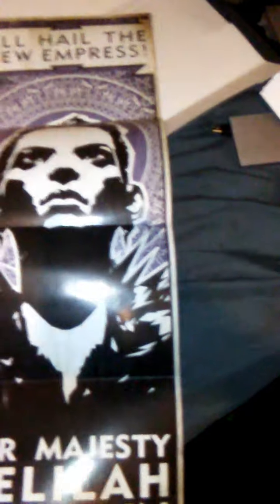So let's open this bad boy up. First thing we have here is a double-sided poster. On this half we have a poster of the queen who was, I believe, assassinated in the first Dishonored — long-lived empress in memory of Jessamine Caldwin. And then the other side we have, I believe, the villain for Dishonored 2. All hail the new empress — Your Majesty Delilah Caldwin. That just sounds like a villain name.